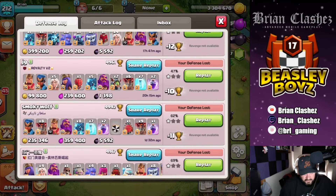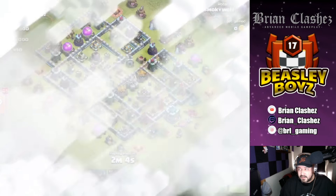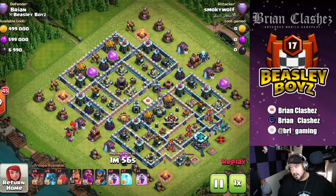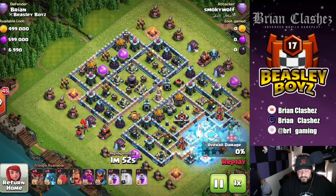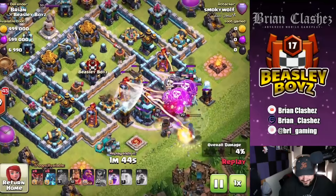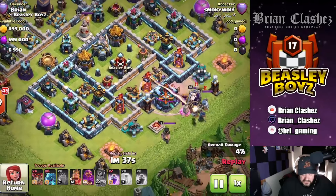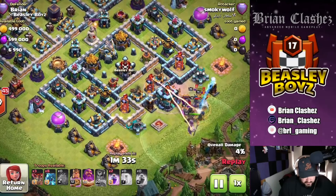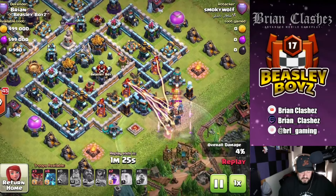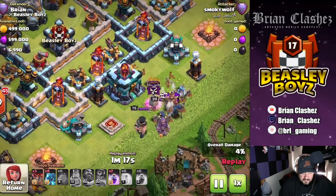Here's one more — Smokey Wolf, 62% one star. He came from the back side of the base. I think they come from the back because they want the loot — they want the dark elixir. How many freezes did he just use? He gets nothing! Look at those troops melt! Why did he even still try? Nothing at all. Unbelievable — they're just getting melted.